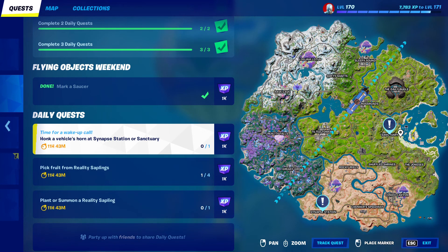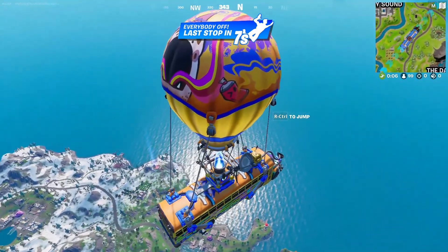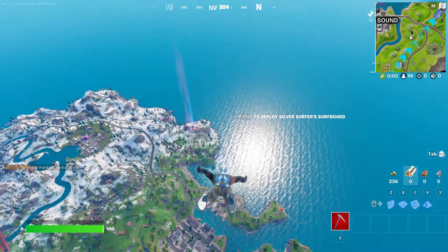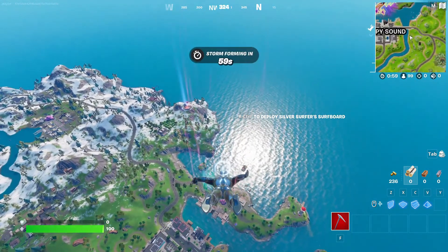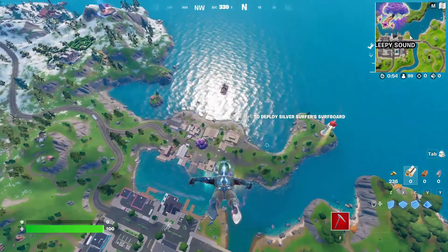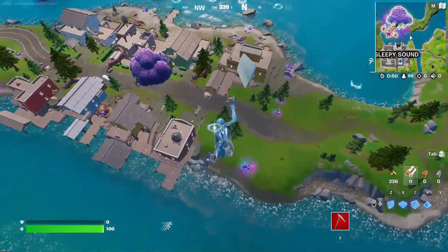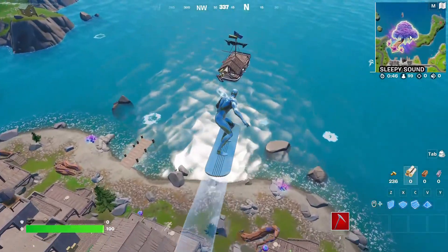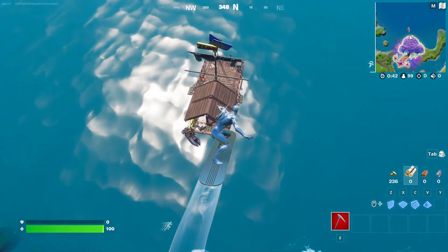When you see me jump into the game here, you're gonna notice that the crown has been stripped from the Silver Surfer. He's not too happy about that being the Herald of Galactus. No crown. Reflective Rider of the Cosmic Currents — Silver Surfer is a Marvel series outfit in Fortnite Battle Royale that can be purchased in the item shop for 1,500 V-Bucks, or with the Silver Surfer bundle for 2,200 V-Bucks. That's what I did.